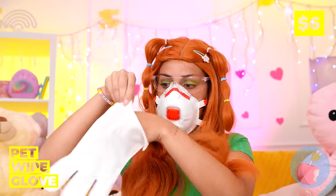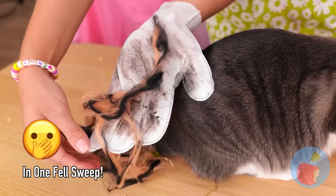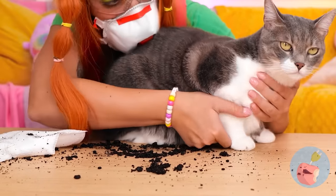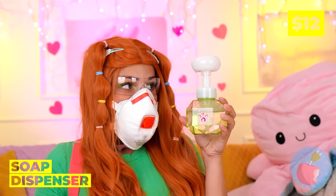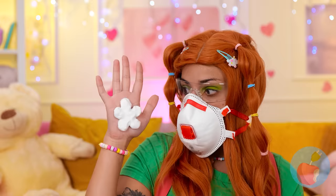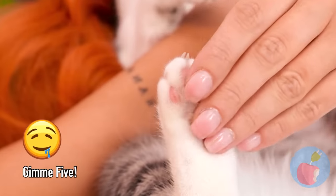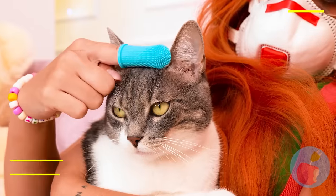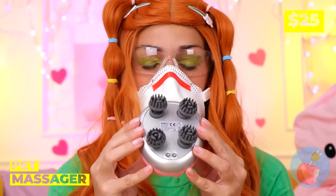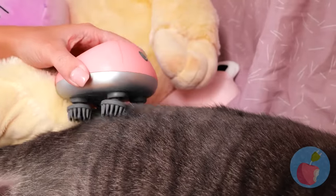It's time for some serious petting — our special glove will do the trick. Look what the cat dragged in. Let's clean those dirty paws; this soap dispenser should help, or at least make things a lot more fun. Now it's time for a little brushing, but let's put it into overdrive and massage all your worries away. Pressure never felt so good.